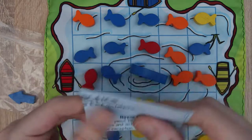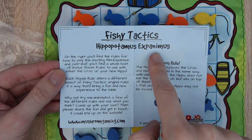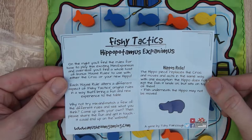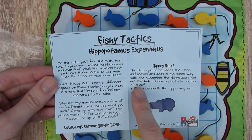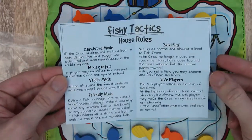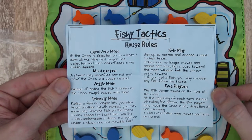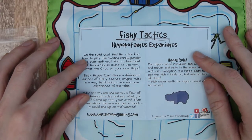There's also the hippo, which has a different set of rules. The hippopotamus comes with a lot of extra house rules as well. The hippo replaces the croc and moves and acts in the same way, however the hippo does not eat the fish it lands on — it sits on top of them. Fish underneath the hippo may not be moved, so it doesn't remove them from the game, it just temporarily stops them from being moved.